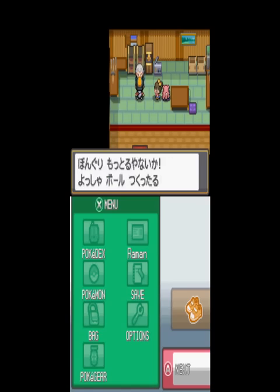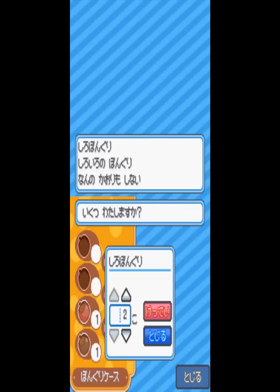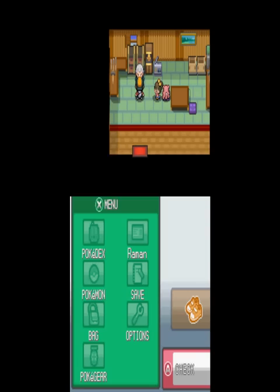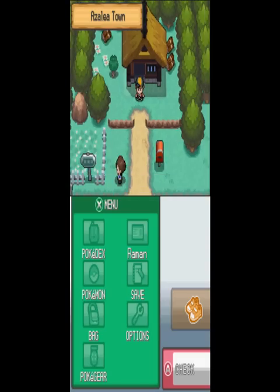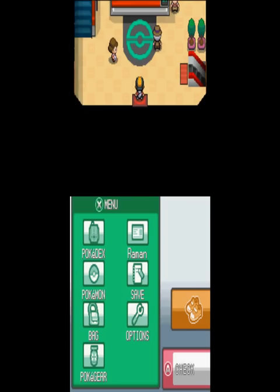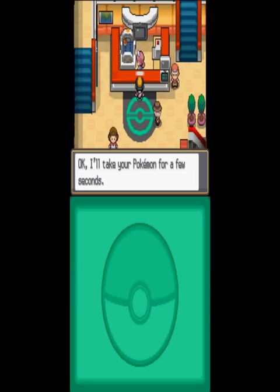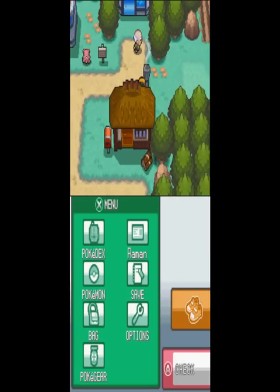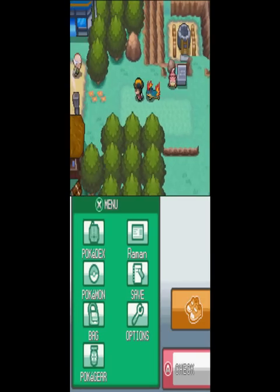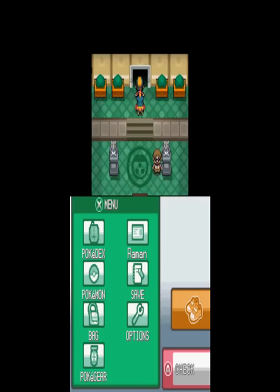He doesn't even care to heal our Pokemon. We lost our Pokemon in the cave. Let's go heal. Once you're done with that, you can see the Slowpokes are out now. Slowpokes are slow but they are good special attackers.